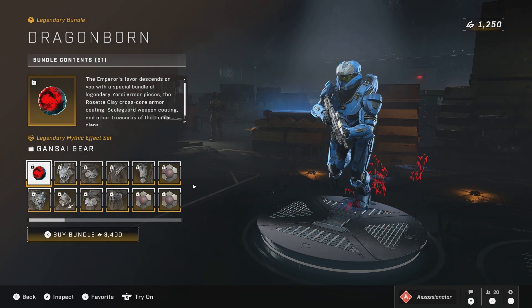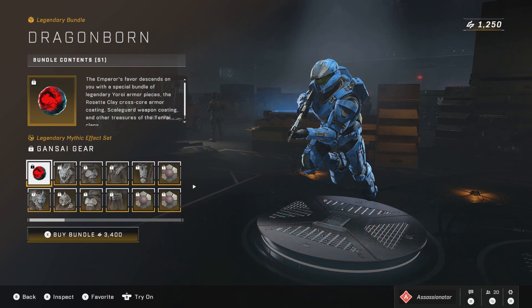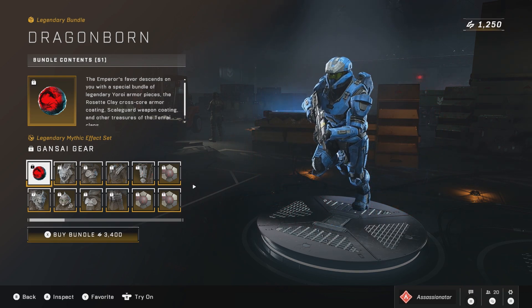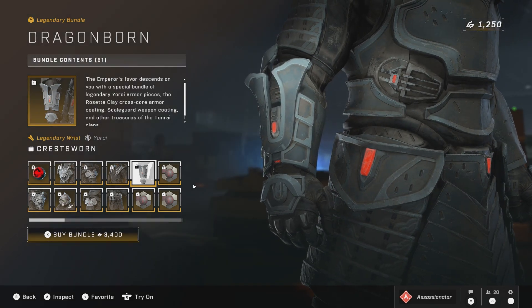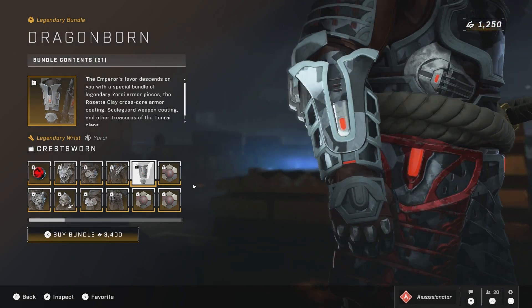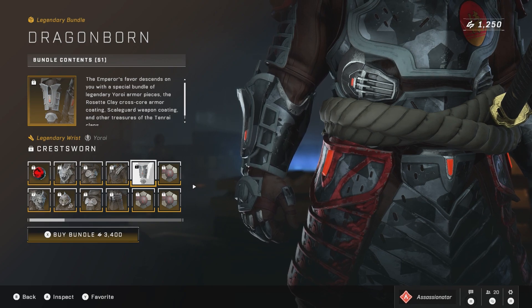The Mythic Effect Set is the other exclusive from buying the Big Baller Bundle — pretty cool, but I don't really run around with these so it's not something I really care for. Here I believe is the only wrist attachment for your Yori, so again a second piece I would like to have. That does look really cool, but it's not something that's really needed to dress up your Spartan — you don't see the wrist like that that much.